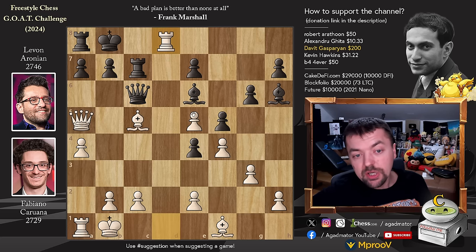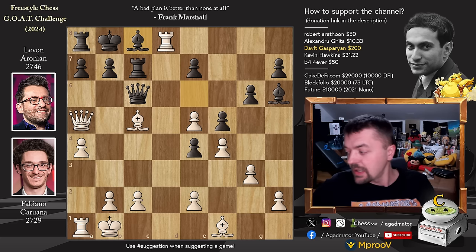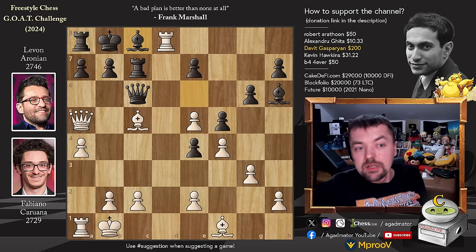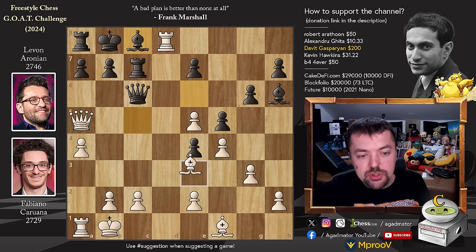Fabi plays bishop captures on c5. Queen to c6, attacking the bishop — the idea is b6, and then you want to capture on c2. Why did Fabi allow this queen to c6 move? Well, rook to d8 with check, bishop to c8, and now comes the question. There is only one winning move and it's definitely not easy to spot. Feel free to pause the video and try to find the only winning idea for Fabi.